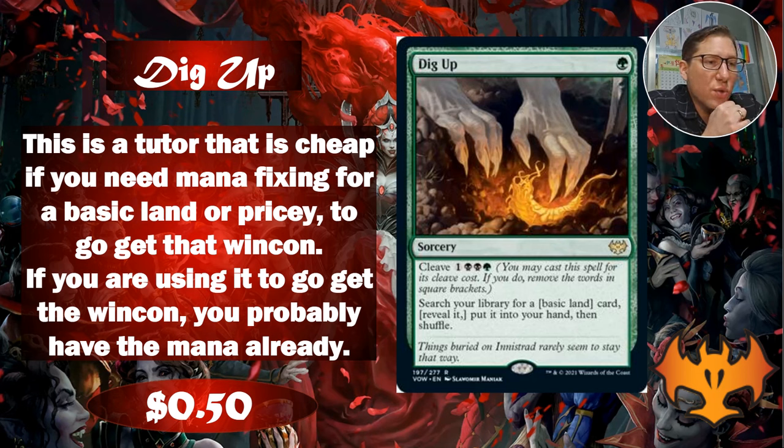Dig Up - for one green, this is a sorcery. It has cleave, which is a mechanic where if you pay an alternate cost you get to ignore a bunch of text. At the base cost of one green, it says: search your library for a basic land card, reveal it, put it into your hand, then shuffle. So you're going and getting a basic land for one green - pretty standard effect.